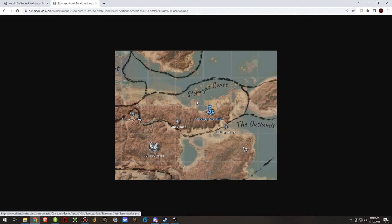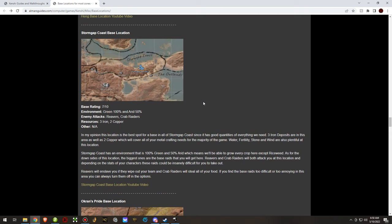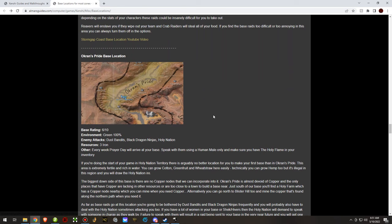Storm Gap Coast is on the cusp of United City territory. That is the only location where I found iron and copper close enough to each other. It's a pretty good area for mining. You will get attacked by Reavers and Crab Raiders, and I also don't think I got any tax collectors in this area, probably because it's on the cusp of United City territory.